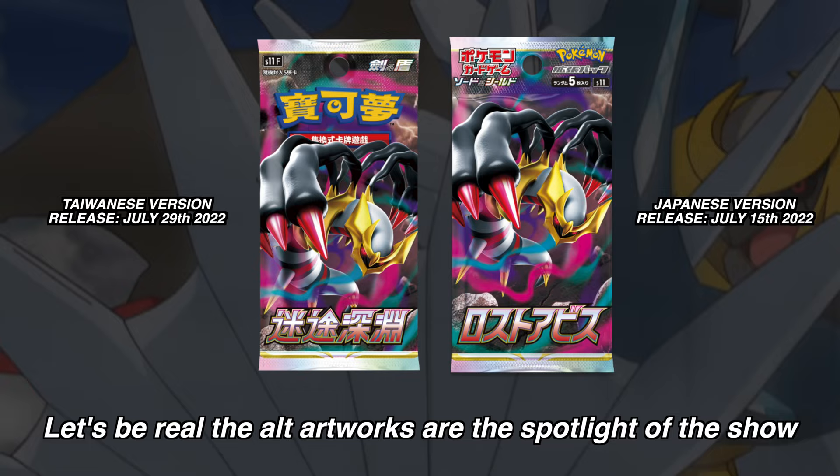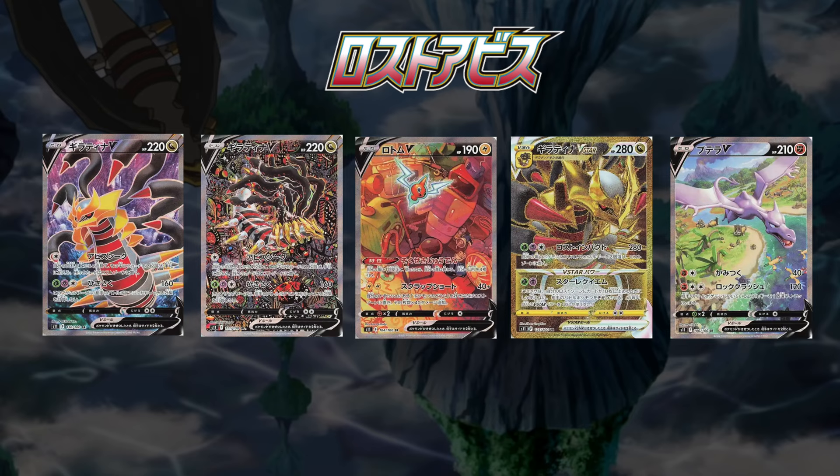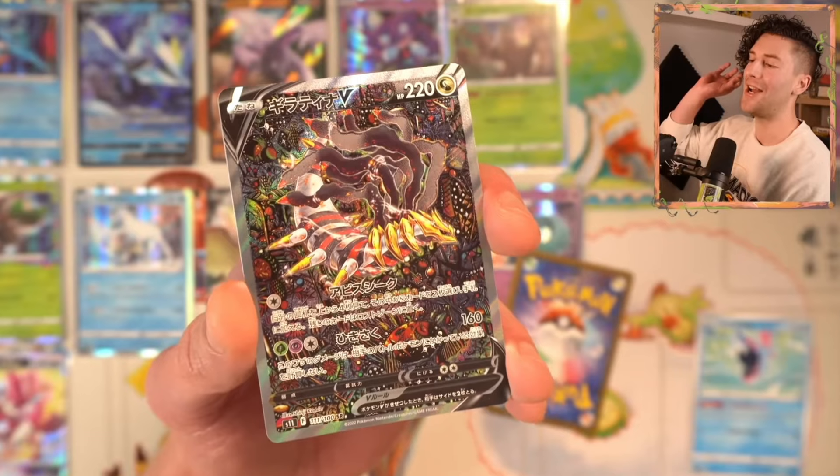We have Rotom, Aerodactyl, Galarian Persacre, and last but not least, beautiful Giratina — that's my personal chase card and my best nemesis. Julian somehow managed to pull this on his first box.